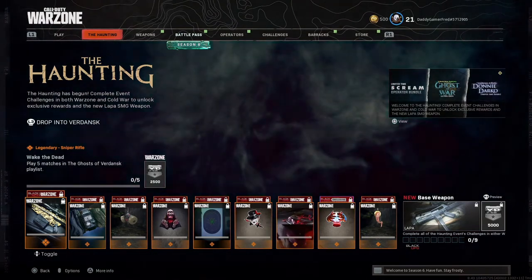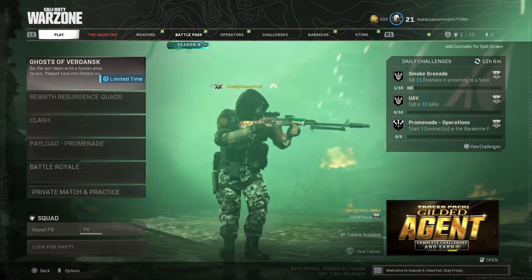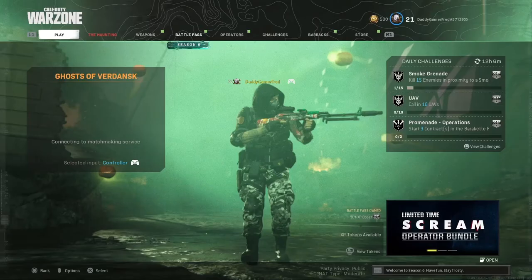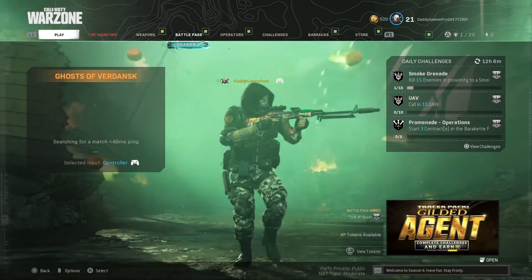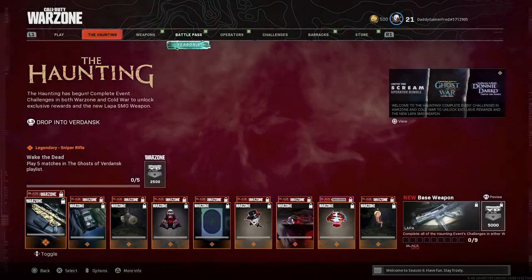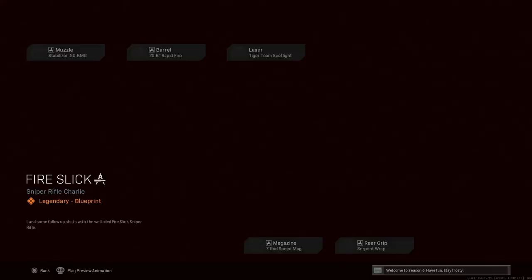First things first: play five matches in the Ghost of Verdansk playlist — very easy to do. All you gotta do is jump into this Ghost of Verdansk limited time mode. It's going to say 'warning scares' and you just confirm and jump in. Play five full matches and you should grab this pretty easily. This gives you a blueprint right up front.